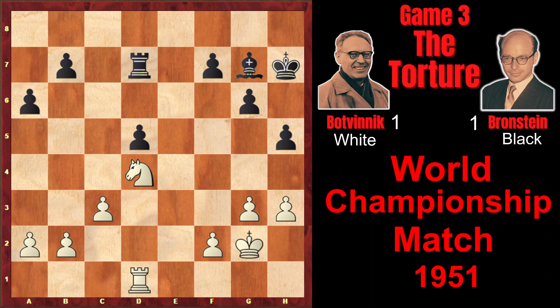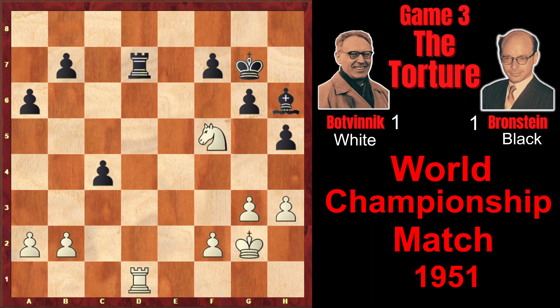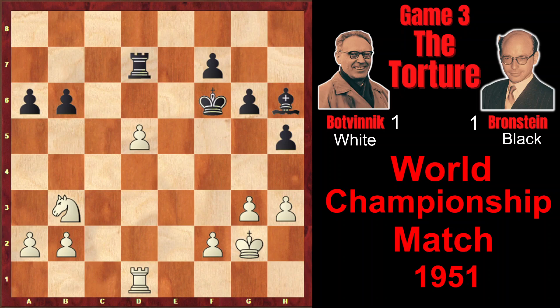And after Nxd4, Bronstein makes another mistake — he plays Bg7. However, it would be better to play Kg7, moving the king towards the center, and that would lead to a draw. For example, if c4, then Kf6 — of course not dxc, because that would be a terrible blunder: after Nf5 check the rook would fall. So after c4, Kf6 moving towards the center, and after Nb3, b6, cxd, Ke5, black returns the pawn and the king is very active in the center, so that would be a draw.